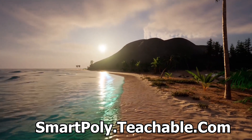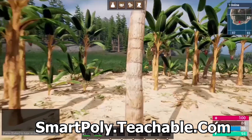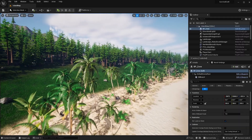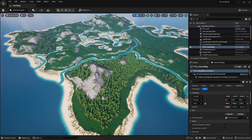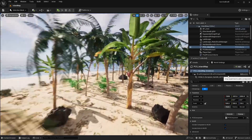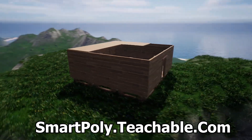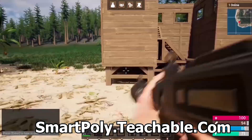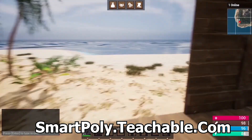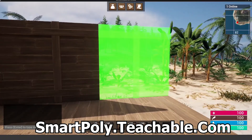Before we get into the video, I want to quickly tell you about my multiplayer survival game course. Learn how to make a multiplayer survival game inside of Unreal Engine 5. We create things like inventory system, crafting system, open world map that uses PCG to procedurally spawn all the foliage on the map, complete building system, and harvesting system. There's over 50 plus hours of course content, so head over to smartpoly.teachable.com and get an early access discount on the course. The price will be raised later on, so make sure you don't miss out.